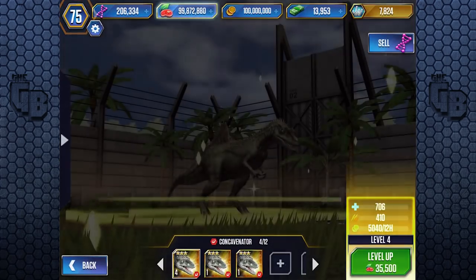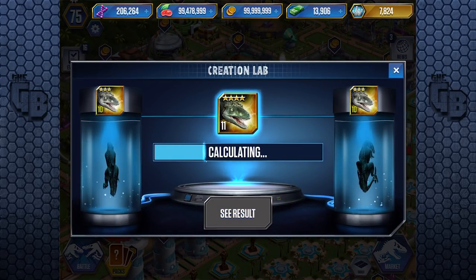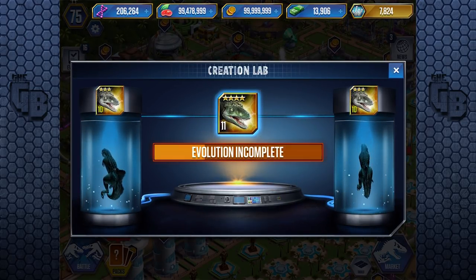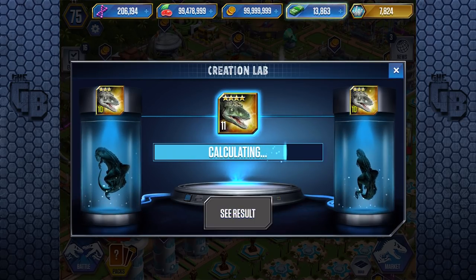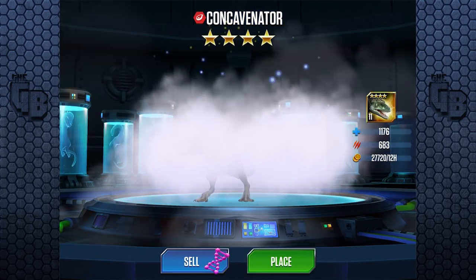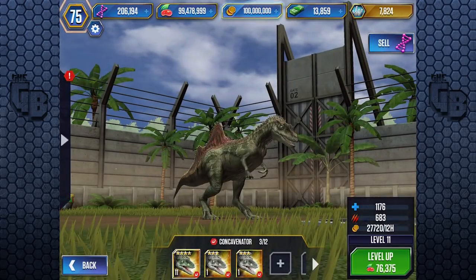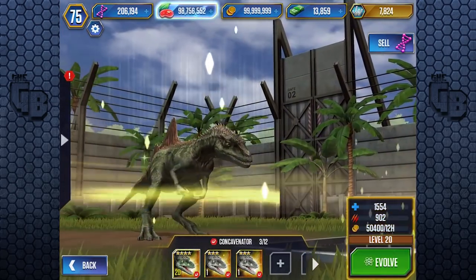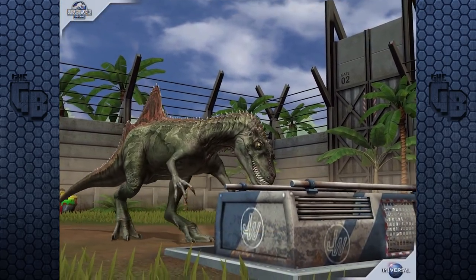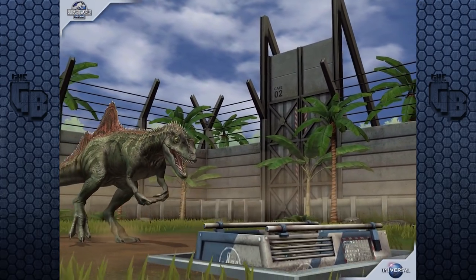We're gonna level this up to level 10 and then fuse it to a level 20. It's about 900 health at level 10, so at level 20 you'd think 1,800 health, but already we've got 1,176 at level 11. Let's get it to level 20 - 1,554 health and 902 attack. And some nice color to it!